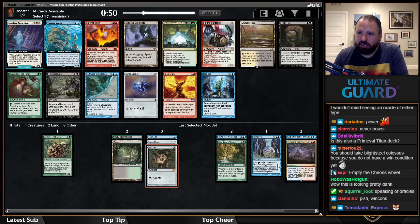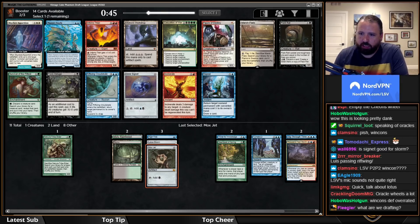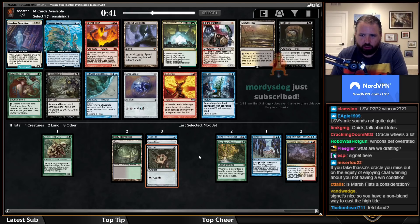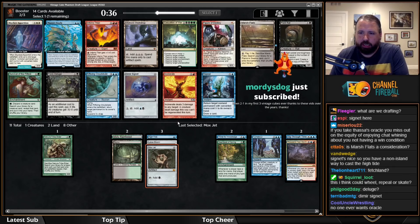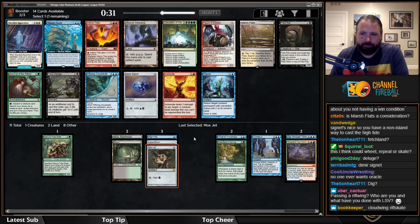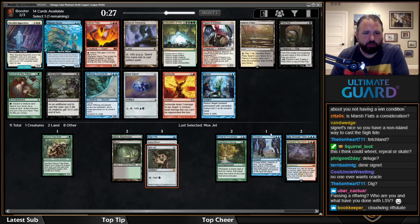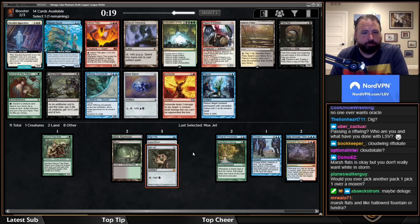If I didn't want to take Thassa's Oracle, it would probably be Dimir Signet or Repeal. Riftwing is fine but not actually that great in the storm deck — not really what you want. I don't want Marsh Flats, it's very far away from where I want to be. This is close — maybe I just take Riftwing anyway.